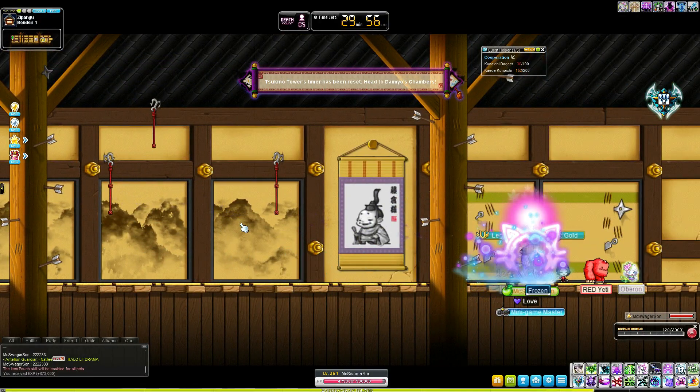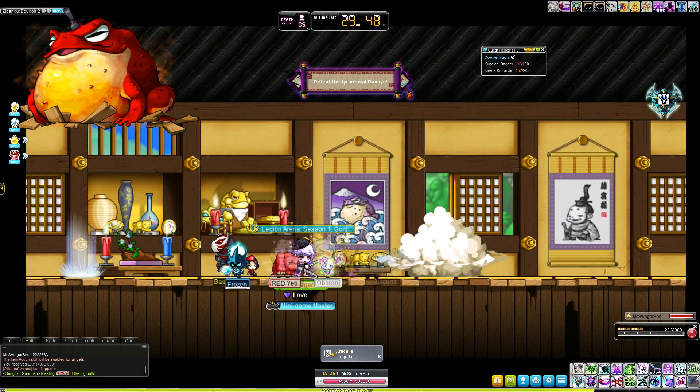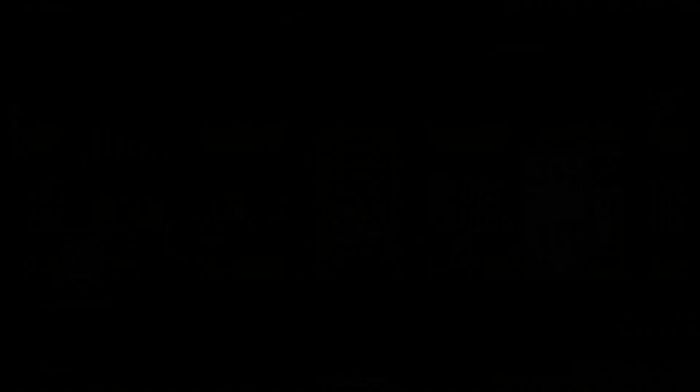Once you clear all seven floors, you'll be sent to False Daimo. If you clear the castle within 10 minutes, you'll be able to face Frenzy Gigatoad. If it takes you longer than 10 minutes, you'll only face regular Gigatoad. You can enter the castle three times a day, and yeah, thanks for watching.